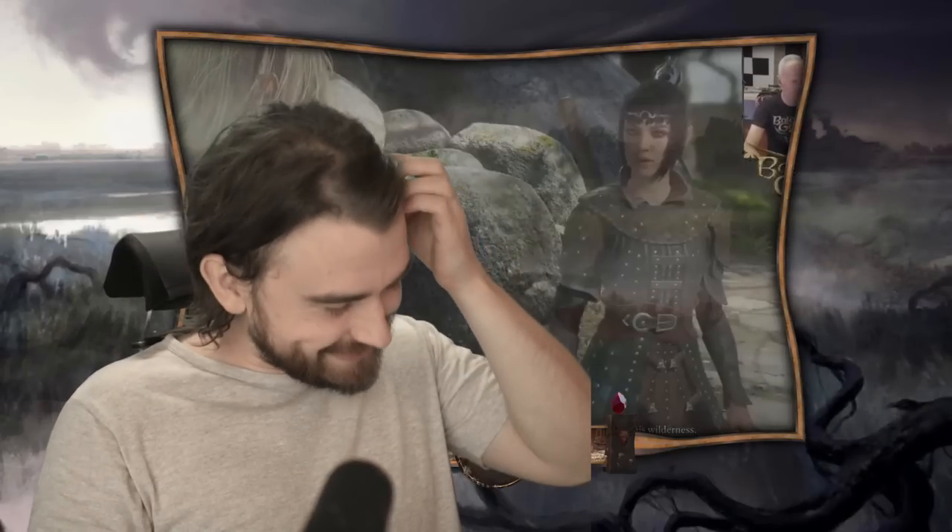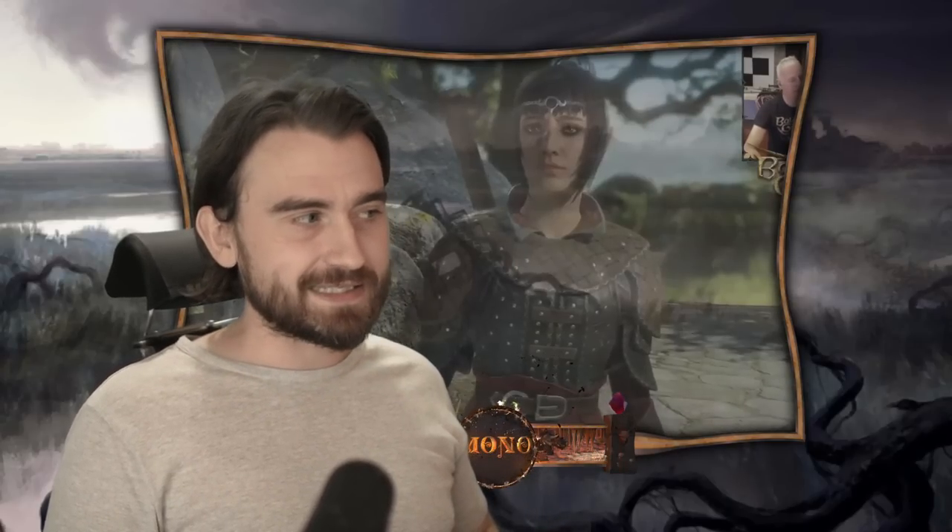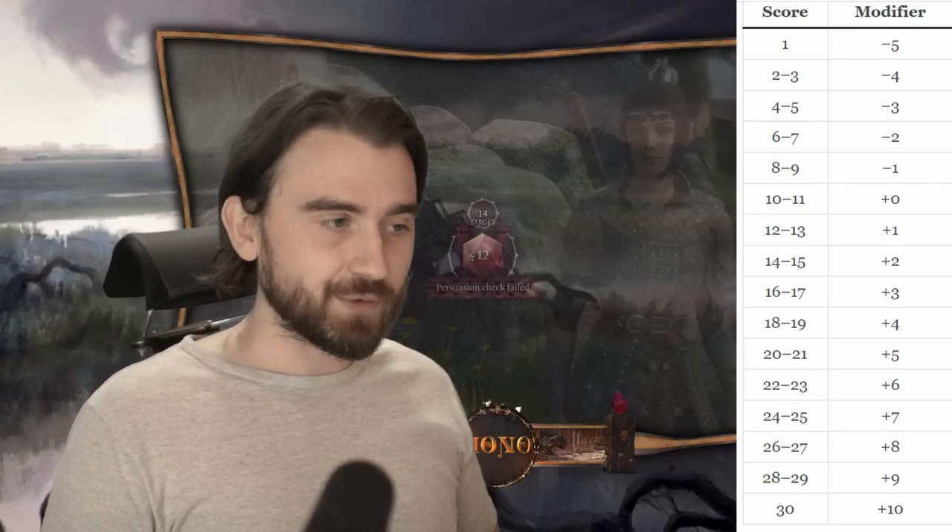You can also have advantage or disadvantage. With advantage, you roll two d20s and pick the highest. With disadvantage, you pick the lowest. Various abilities, skills, and situations can give you advantage or disadvantage. So you want to have as high as possible in your main stat — if you're a strength-based fighter, you want Strength as high as possible, because that's going to be your most important roll.